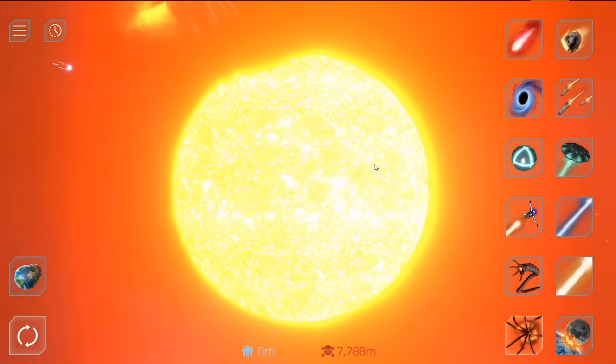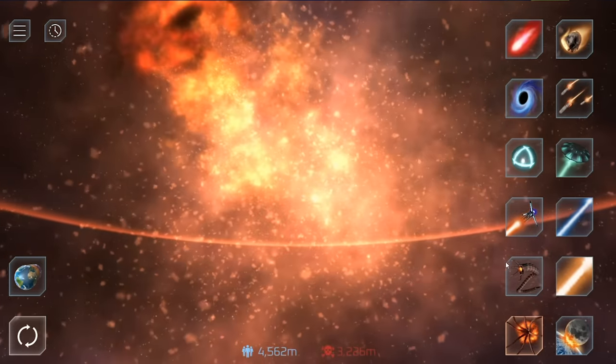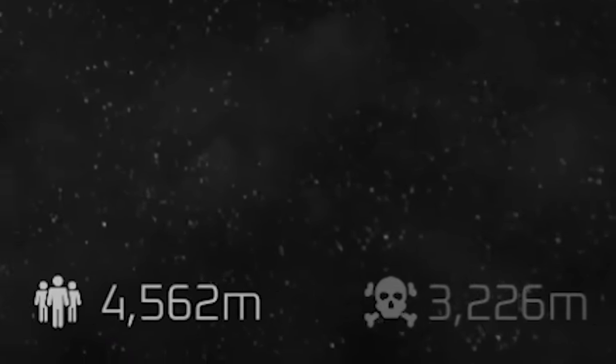That's okay, I can spawn another Cthulhu and see if we can kill this one. The earth should blow up while Cthulhu is still here. Space worm killable, Cthulhu not killable. How is there still 4.5 million people left? There's no earth. What the hell? Can anyone explain this to me?